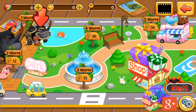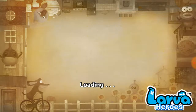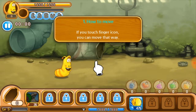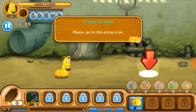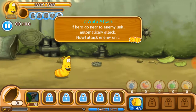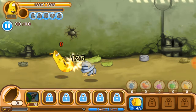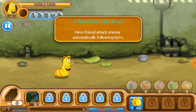Alright, World One, let's do this! How to play: if you touch your finger, you can move that way. Please go to the arrow, let's get that. If your hero goes near an enemy, they automatically attack. You're a friendly — attack enemy, automatically follow hero.